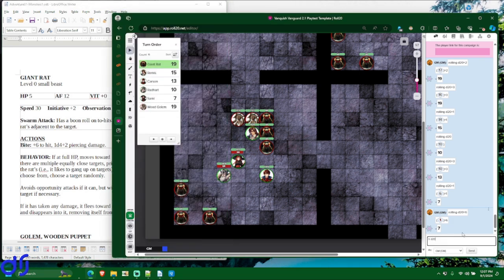Remis is about to get attacked three times by rat bites, each time with a boon roll. First rat: 17 doesn't quite make it because his armor factor is 18, and the boon roll also misses. Second rat: 18 meets or beats, which is the mnemonic — it matched his armor factor so it hits. I'll roll a second time since it could be a natural 20 critical hit, but it's not. Third rat: 10 is a miss, and the boon roll is a natural 1, so it also misses. Only one rat was able to hit.